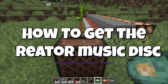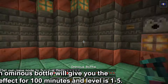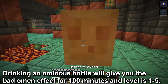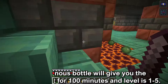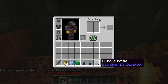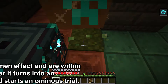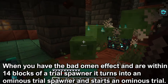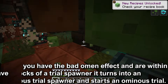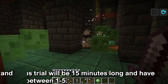How to get the Creator Music Disc. To get this disc, you will have to do an ominous trial. This can be done by drinking an ominous bottle that will give you the Bad Omen effect for 100 minutes. The level of the Bad Omen effect will be between 1 to 5, and you can see this by scrolling over the bottle. If you want to know more about how to get an ominous bottle, there is a card on the top right. When you are within a 14-block range of the trial spawner, this will turn it into an ominous trial spawner and start an ominous trial.